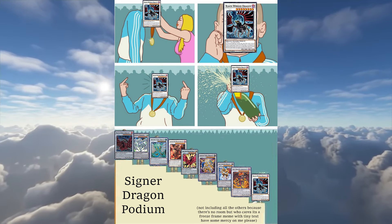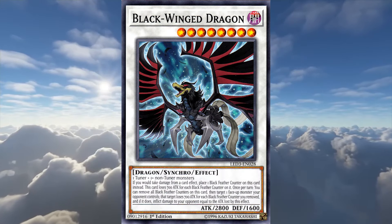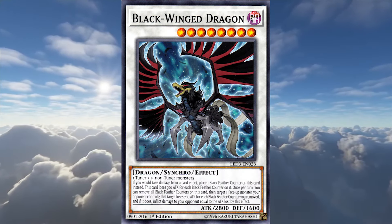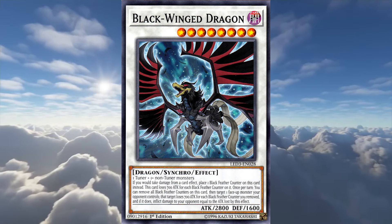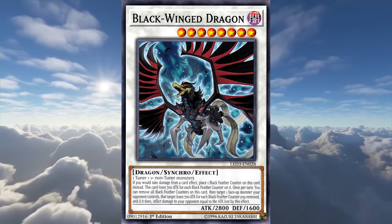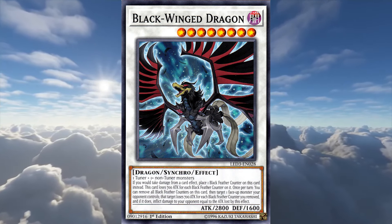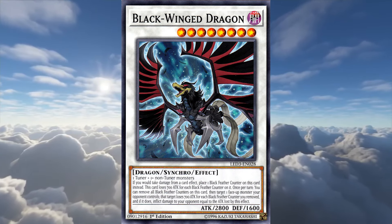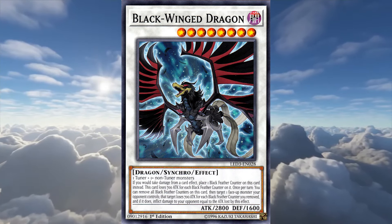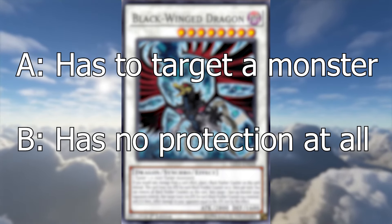Obviously, Black Winged Dragon is the worst of the 6 signer dragons by quite a long way. Nullifying burn damage is not a great effect, especially when doing so makes your dragon very easy to run over. I know the idea is to build up a few counters, then burn your opponent back for everything you negated. However, the fact that it's not a quick effect means old Black Winged is going to get slapped up long before you get a chance to deal a maximum of 2800 burn damage. And that's also ignoring the fact that it has to target a monster, and has no protection otherwise.